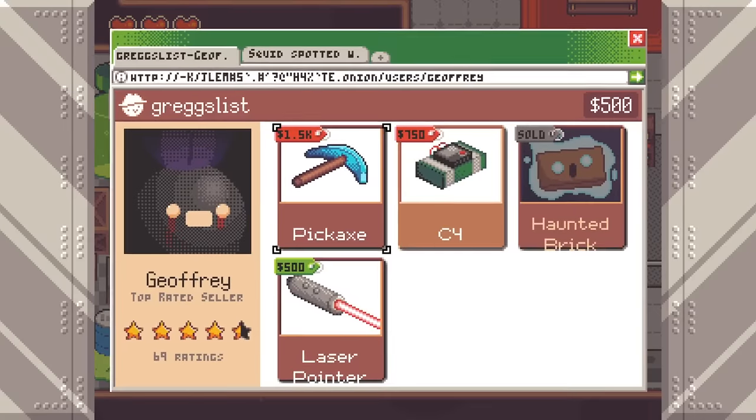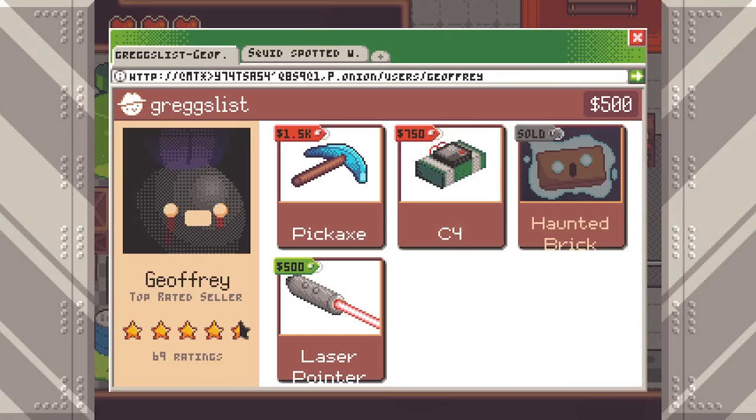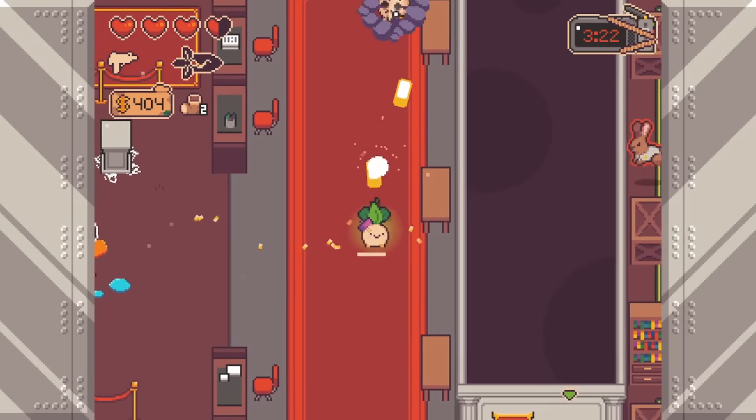You eventually make it back to your headquarters, where you can recycle weapons, buy performance enhancers — their words, not mine — and go on the dark web before heading back to cause more havoc.